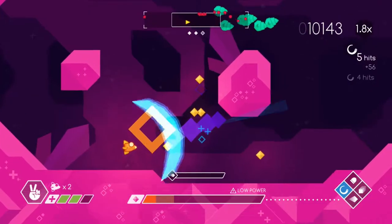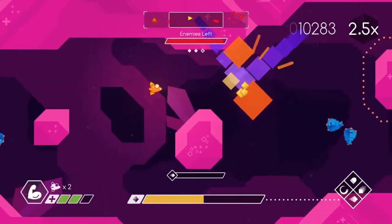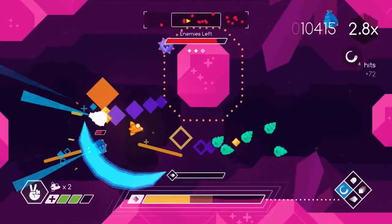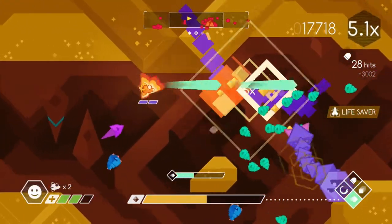All I know is you pilot the Gem Fighter, a fighter ship with an array of overpowered weapons. You start each level with two lives and three hit points. If you lose all of your hit points and get hit again, you die and lose a life. Lose all of your lives and you'll need to restart the level. Health can be acquired by picking up lifesavers dropped from destroyed enemies, and each lifesaver rewards you with one hit point.